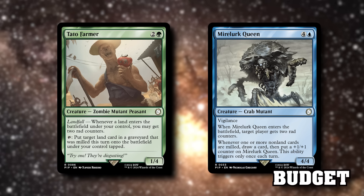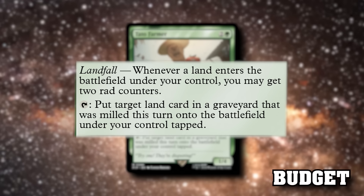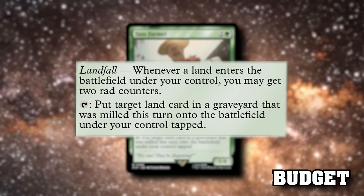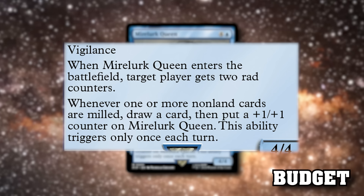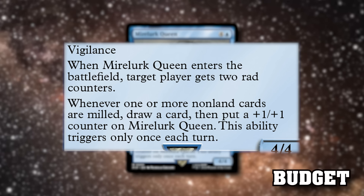Both Taito Farmer and Marlut Queen are strong with self-milling and enemy milling effects. Taito Farmer has a landfall trigger — whenever a land enters the battlefield under your control, you may give yourself two rad counters — and you can tap it to put a land card milled this turn onto the battlefield under your control. Note it doesn't say your graveyard, so if Consuming Aberration mills someone else's land, you can take it. Marlut Queen says whenever a non-land card is milled, draw a card and put a +1/+1 counter on Marlut Queen — this ability triggers only once each turn.